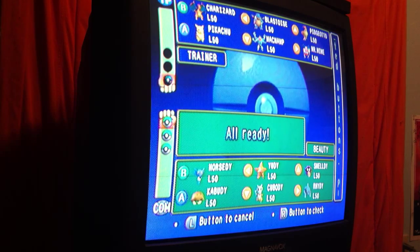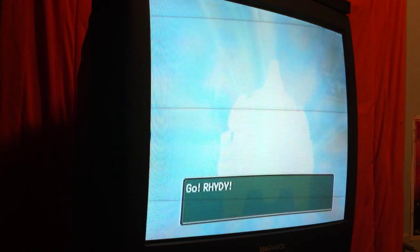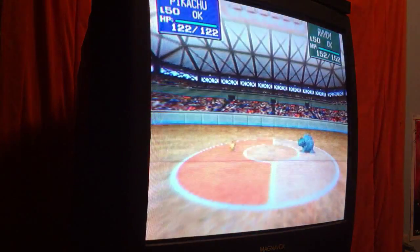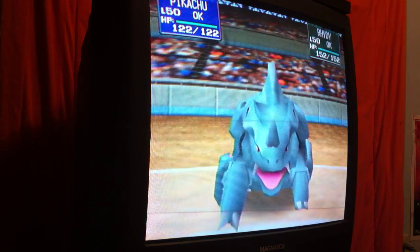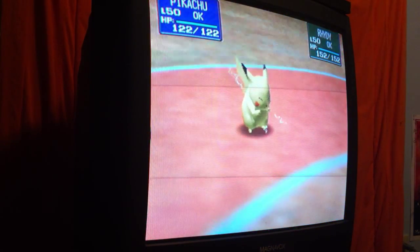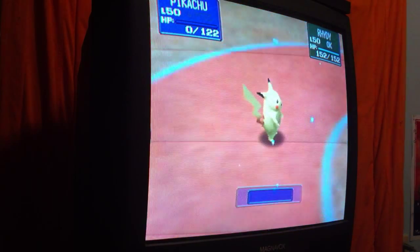Blastoise is out, so it's Pikachu, Machamp, and Pidgeotto. Here we go — there's a Ryhorn! Let's see how Pikachu does. Thunderbolt — that's a miss, and Ryhorn went underground. Thunderbolt now — oh, it's another miss! Dig Pick — wow, that's an effective pick! Pikachu's out — taken down with one hit. No continue on that one, unfortunately.